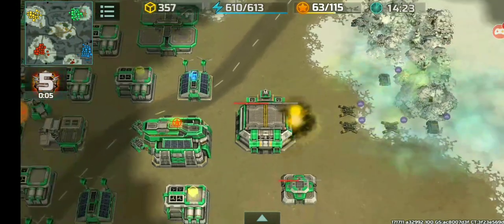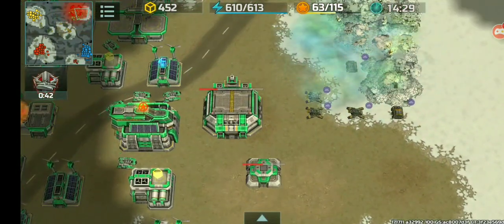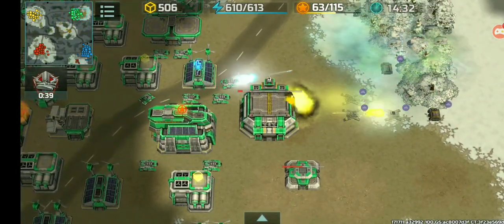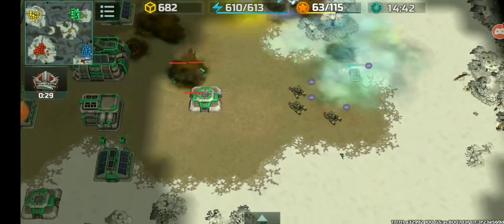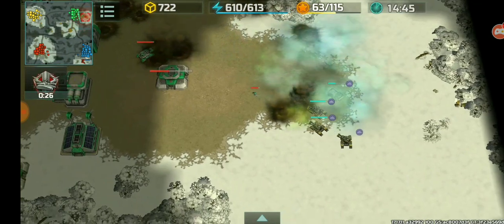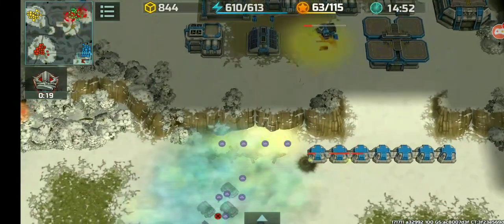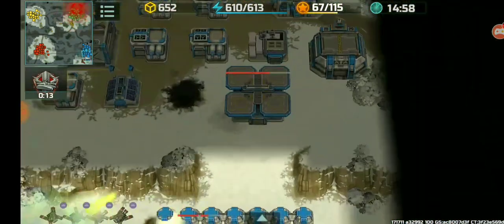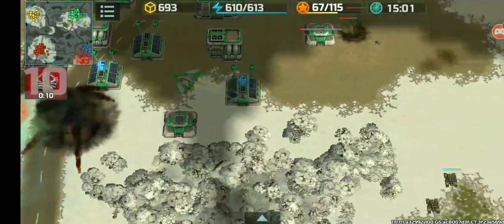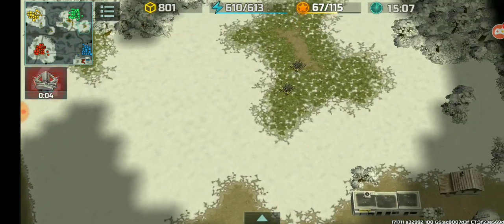We'll have to get rid of the avia factory again, removing the Thors out of the picture. Since the main army was heading here earlier, the Zeus were out of position and took quite a while to get back. Still going to be annoying, destroying the rocket tower, a supply center, a power plant, and the airfield as well. Journey lays waste to another airfield and retreats.